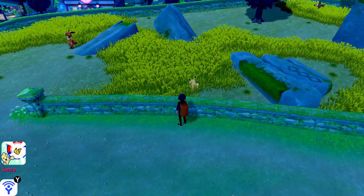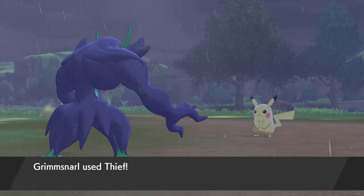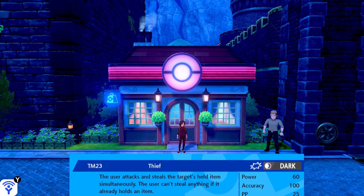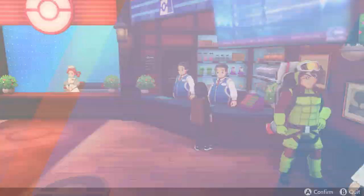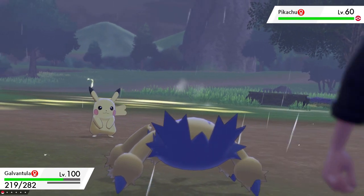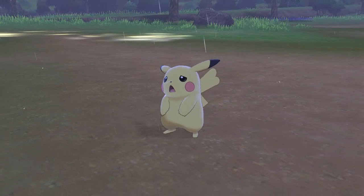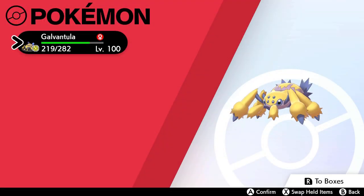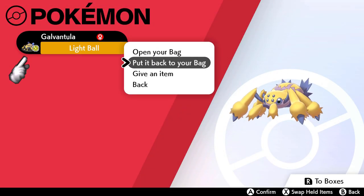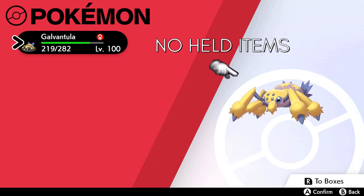So now that we've covered where Pikachu can be found, how do we make this hunt easier? Let's start off with the move Thief. You can buy a TM for Thief in Hammerlocke's westmost Pokémon Center for 10,000 Pokédollars. Thief is a Dark-type move that inflicts physical damage and steals a wild Pokémon's held item. When you get the held item you're looking for, go into your party and grab the held item of the Thief user. Your Pokémon that uses Thief should not be holding an item if you want Thief to work.